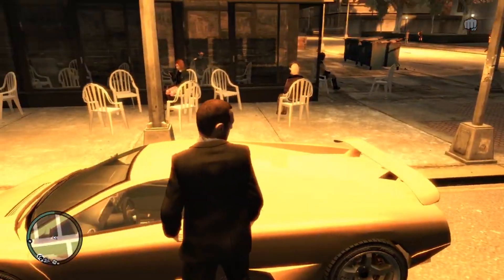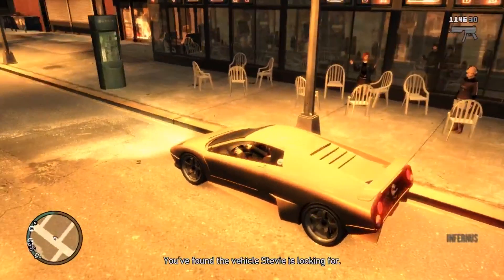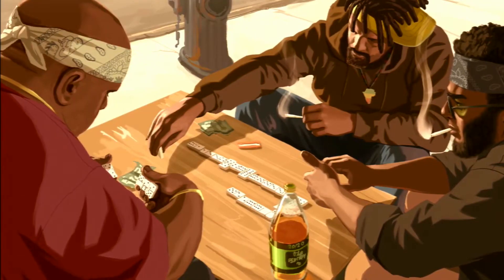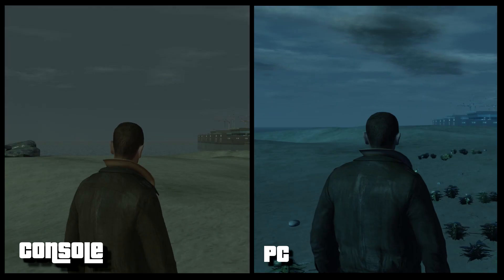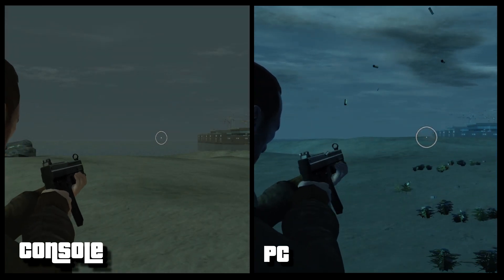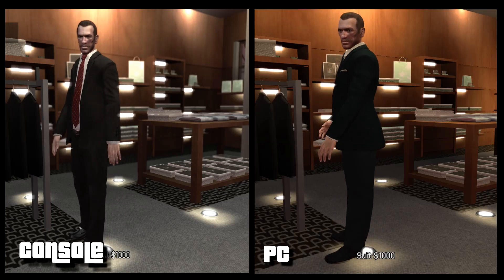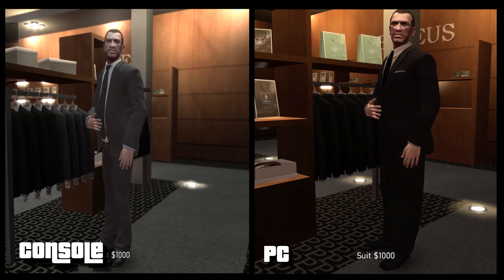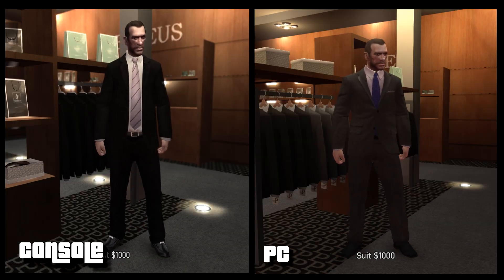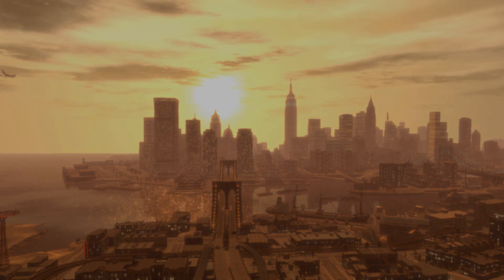And then next we have Console Visuals. As the mod's name implies, it brings back visuals similar to the console versions of the game. It includes console loading screens, animations, and even console pedestrians along with outfits that were only seen and used on consoles. Definitely a great mod to use if you yearn for that console look to GTA 4.